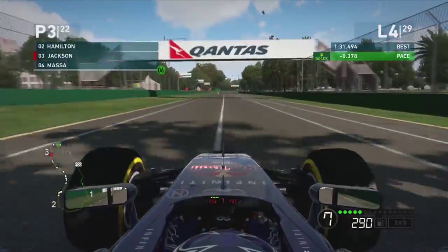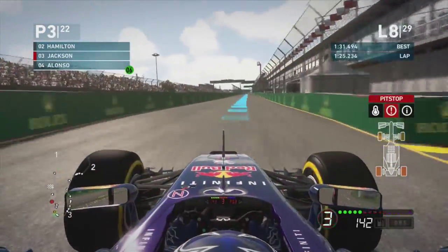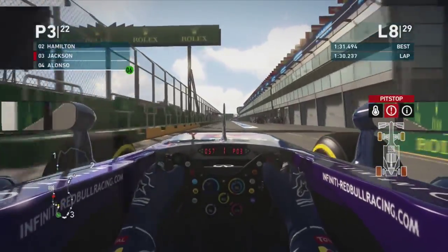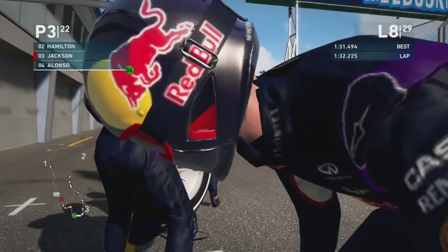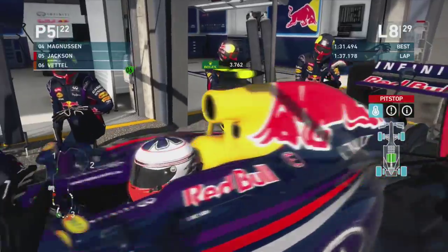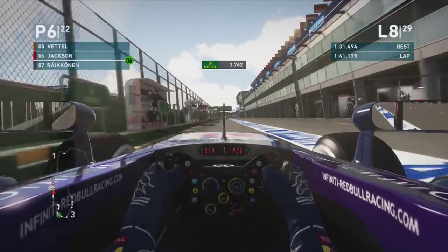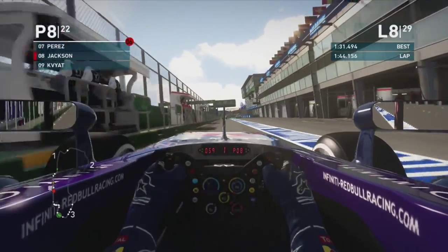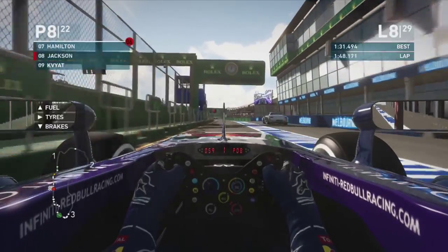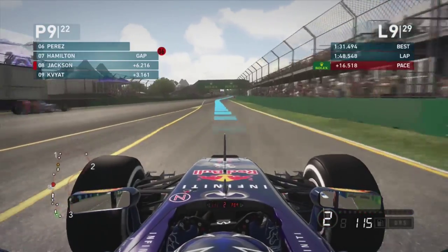Räikkönen and the others slow down behind for some reason, so we get a four or five second lead, which is pretty good. We maintain that lead right up to the first pit stops, coming in to replace the set of options for a set of primes. It looks like Hamilton ahead also came into the pits and he was about five or six seconds up the road, so hopefully we have a chance to catch him during this stint.